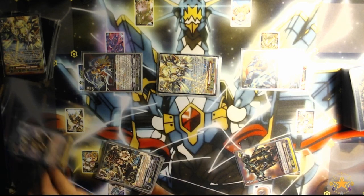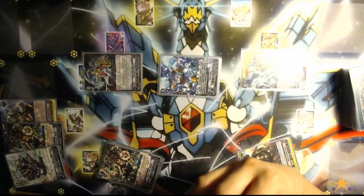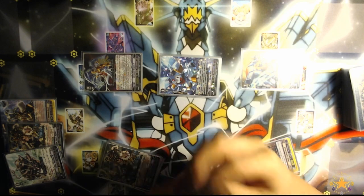So my suggestion: first turn stride, always go with Split Pegasus. If they tell you Avenir Phoenix, then they don't want to play in your hand resources too much.